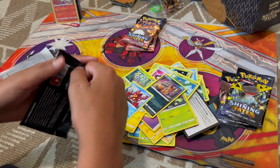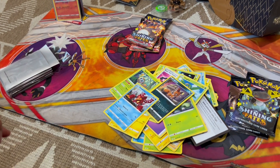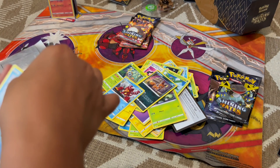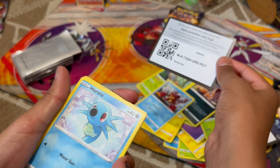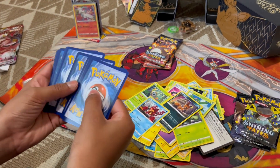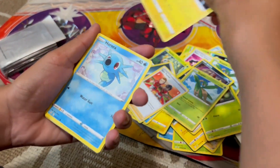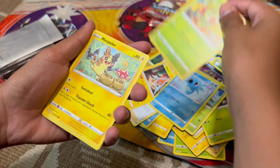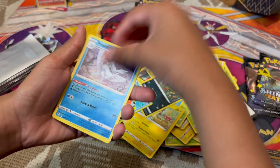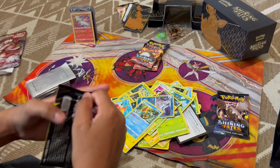Please subscribe and like and share with friends for more of these awesome videos because I can't do it without you guys. Dark Energy, Trapinch - I think you guys already saw we didn't get anything, unless it was a holo. Good now. Yeah. Four more packs, guys.